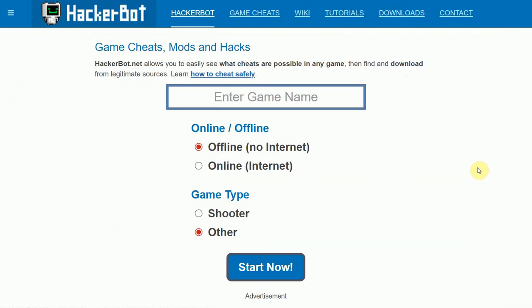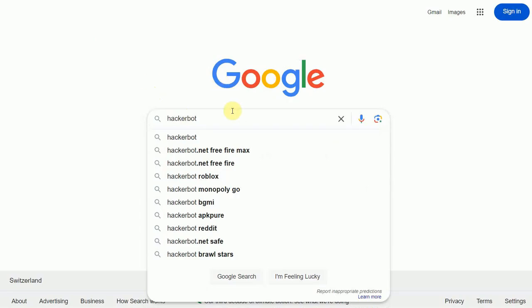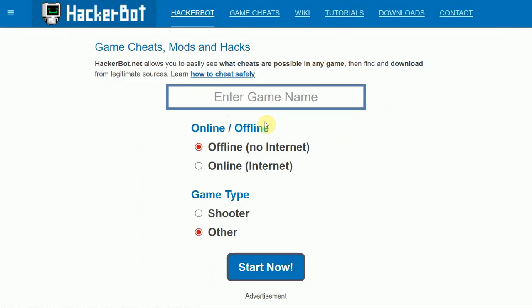We've streamlined our process to find legitimate cheats by implementing a tool on our homepage that will make things easier, even for newbies. In order to get to HackerBot.net, just Google 'HackerBot,' 'Game Hacks,' or 'Game Cheats' and you will get there. Once you're on the main page, all there remains to be done is to enter the name of your game.